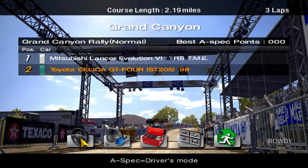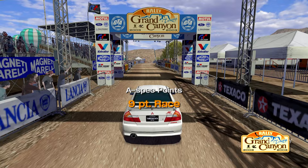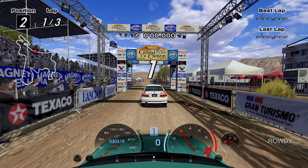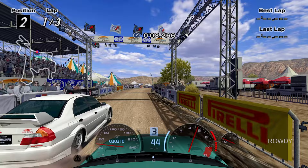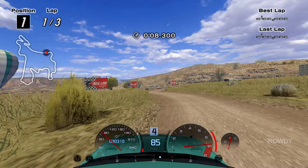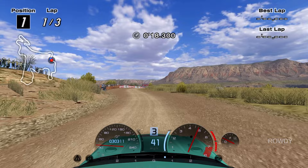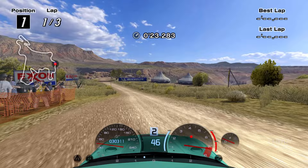Attempt number three — well, two, technically. Pretty much, if I don't get around the Evo right off the bat, then I'm screwed. So that's what I'm going to do. Now I just got to keep it behind me, and if I start driving sloppy, then it's going to unrealistically get around me super fast, like it's trying to do now.